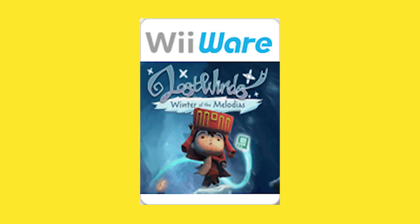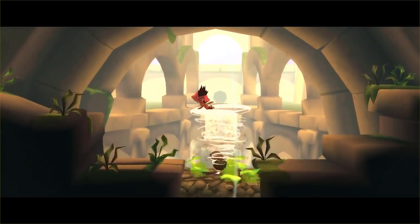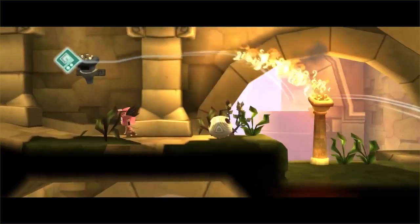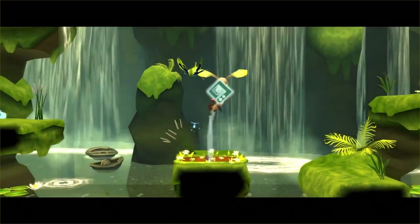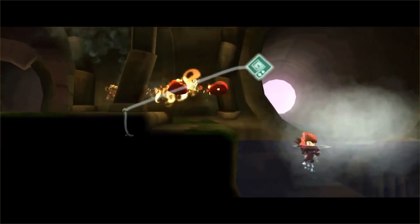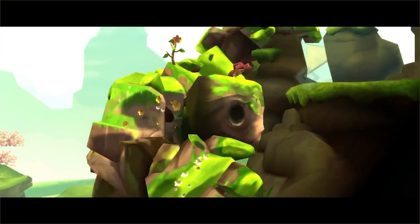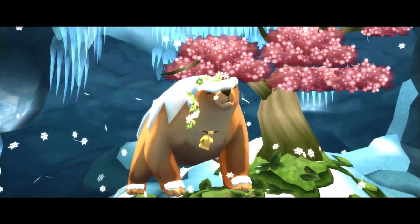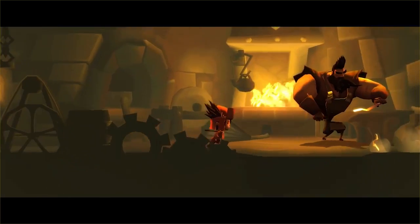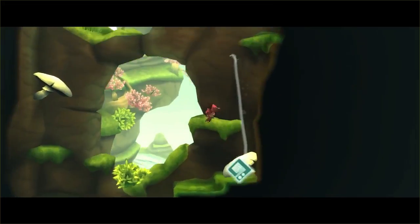Next up is the follow-up to Lost Winds: Winter of Melodias. The second game in the Lost Winds series adds a really interesting new mechanic — the ability to change between seasons from winter to summer in order to solve more intricate puzzles. The game features a bigger, more open world and a map screen to keep players from getting lost. It also features two playable characters including the protagonist from the original. Just a nice follow-up — everything is a bit better here, definitely worth checking out if you played the original.